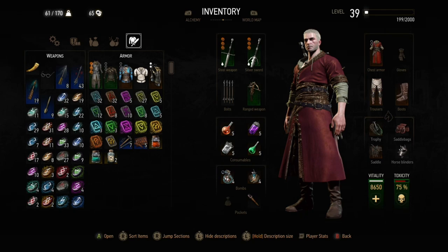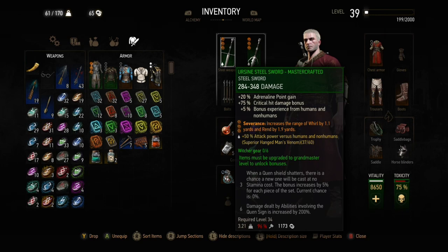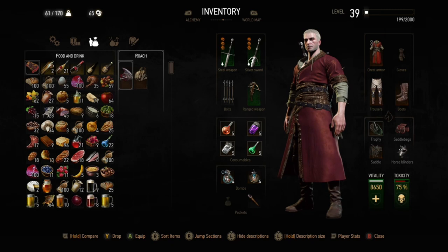But when you get to the Hearts of Stone and Blood and Wine expansions, there are a lot of other expenses — three major expenses in fact. There's the mastercrafted gear; those are the ursine mastercrafted swords which you can upgrade to the grandmaster versions in Blood and Wine, and that can take either 43k per set if you're buying everything, or up to about 20k per set if you craft everything from scratch.